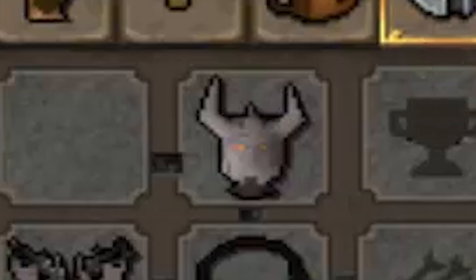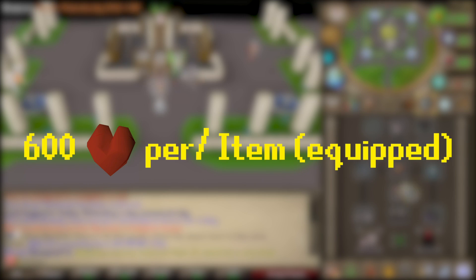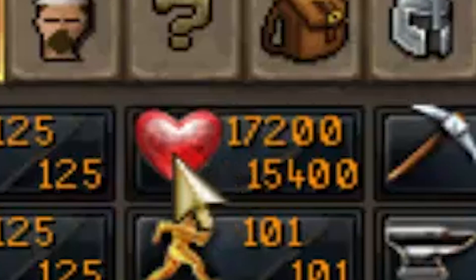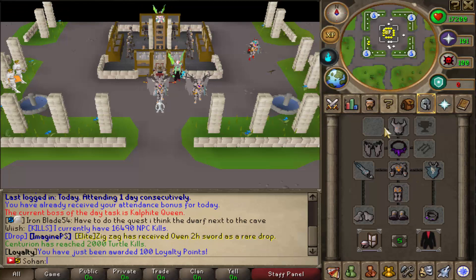So first off, for the helm, plate body, and the legs, every Plus 5 bonus on it gives you 100 extra HP. So with Plus 30, you get 600 HP per item. As you can see, my HP level is 15,400, but we get an additional 1,800 HP from these 3 items, and if we took them off, our HP would go down. Those are one of the effects of those 3 items, which is pretty overpowered. As well as the HP bonus, this also applies for the gloves and the boots.